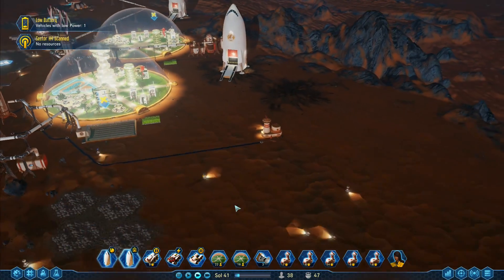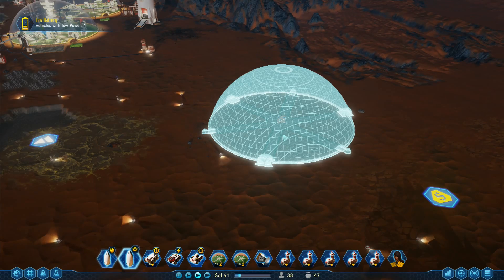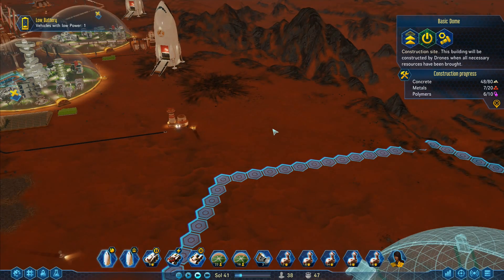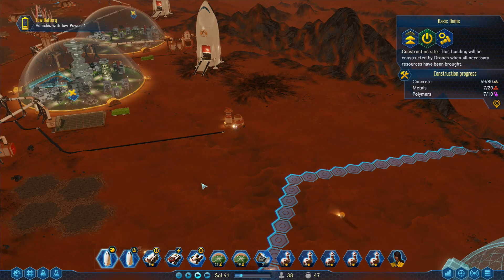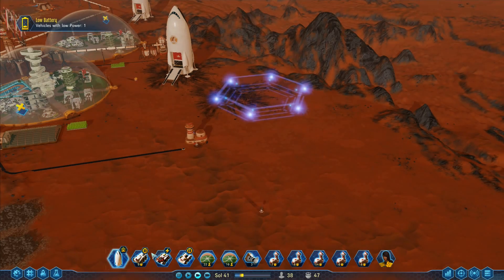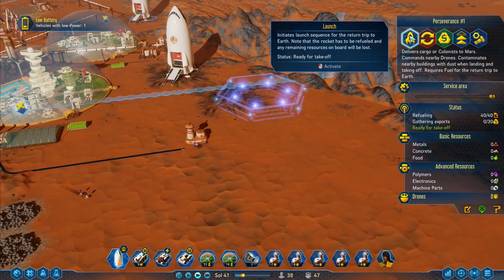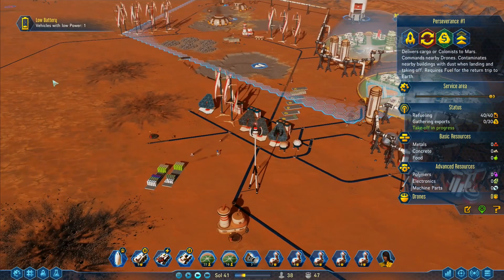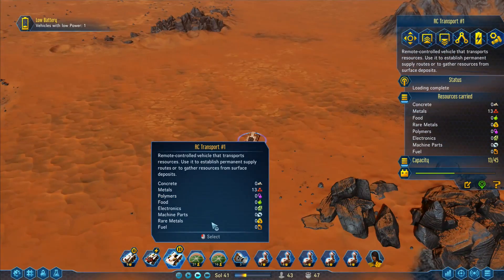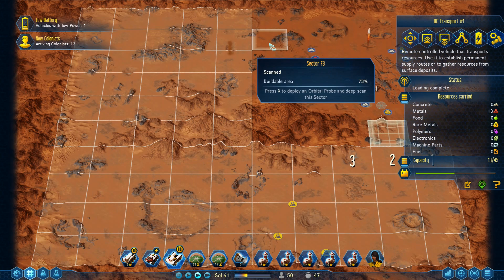We'll see. I have another rocket coming in — Liberty is ready to land with 12 passengers. This one here is ready to go. You've got 7 of 26 of 10 — not ready to unload yet, but people do change to different domes so we'll be okay. That one can land there. Perseverance is fully unloaded and refueled — you can go back to Earth. Vehicles with low power: still just that one. RC transport has 13 metals on board.